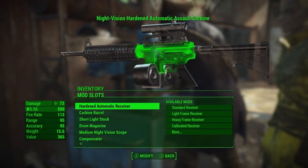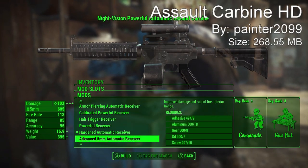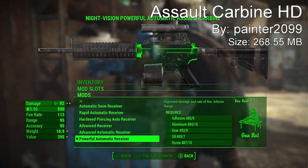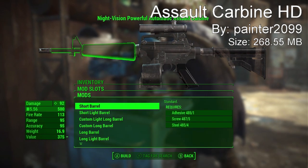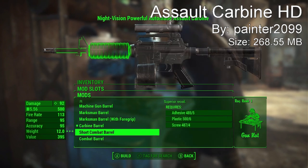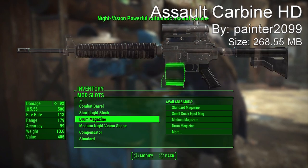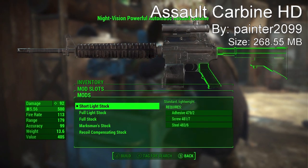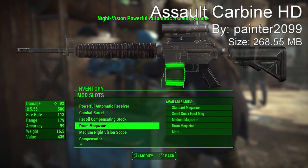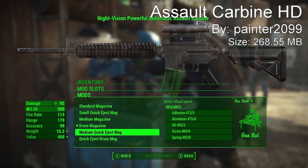Coming in at our number 3 spot we have the Assault Carbine HD. This gun will show in game from level 30 through 35 and on, and it has a lot of customization options. It'll spawn on Raiders, Gunners, Minutemen, and Vendors — I got mine from a vendor and then started upgrading it. All of them will have their own weapon skin. The Assault Carbine is a magazine-fed compact automatic weapon with a high rate of fire and a comparatively low spread. It is one of the most accurate automatic weapons in the game and can be used effectively in close and medium range.